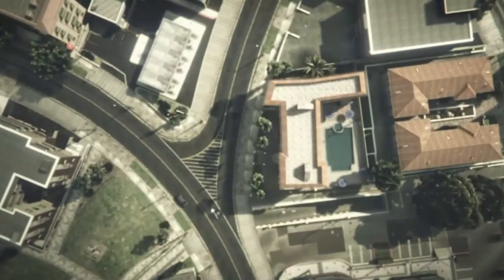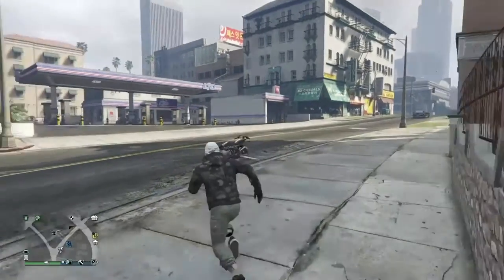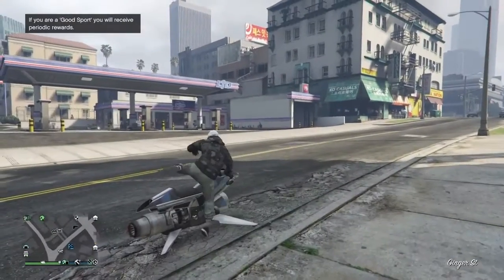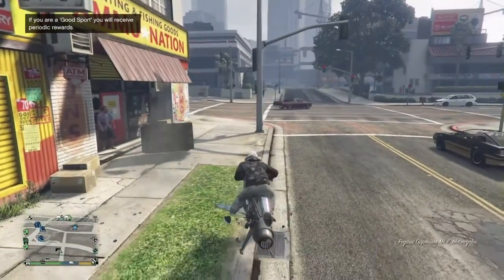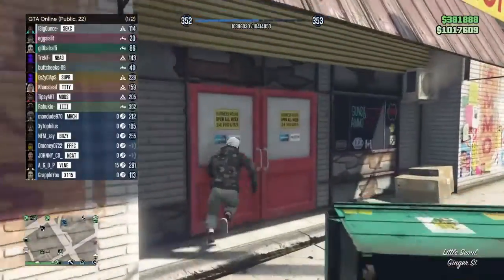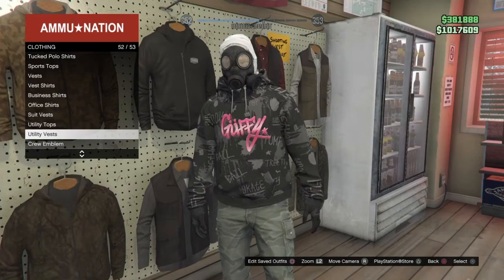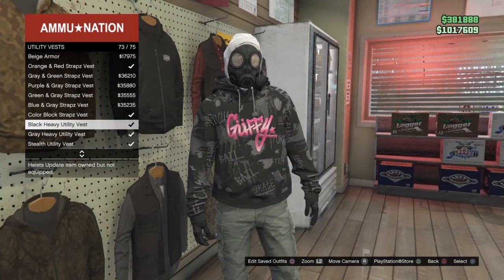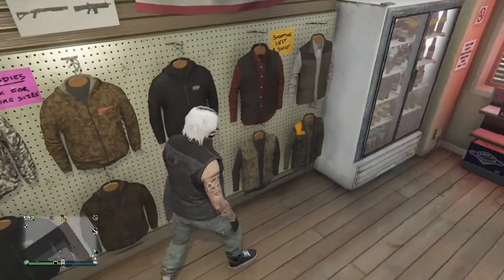Once you get in, go to the ammo shop that spawns you nearby. Then go to tops, go to utility vest, go all the way to the bottom and select this one or these two — you can try them and let me know, because I don't really know if they work.